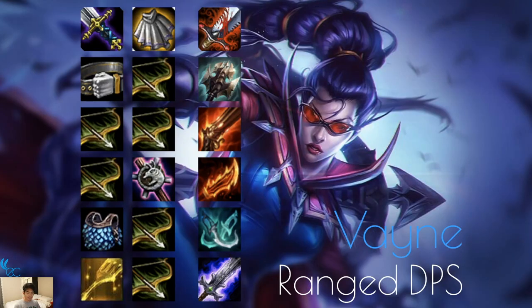Next we have Vayne, a ranged DPS. If you want to make her a hyper carry you'd want very high-end items. Items you want are things like Bloodthirster — made from a BF Sword — which will keep her alive longer with lifesteal. Recurve Bow is actually the best single item in the game; it makes so many good things. Next up is Titanic Hydra, an amazing item made from a Recurve Bow and Giant's Belt — it allows Vayne to do splash damage to the target's rear and the person behind them.